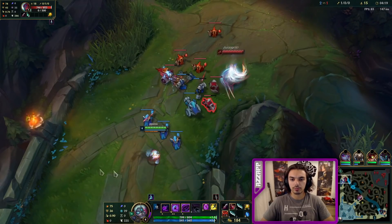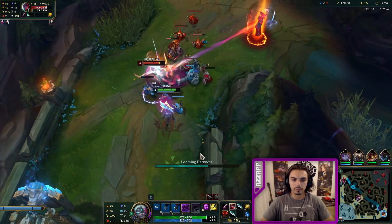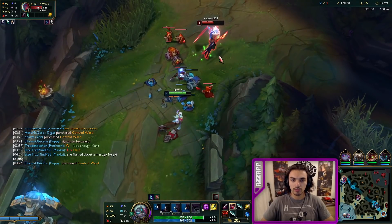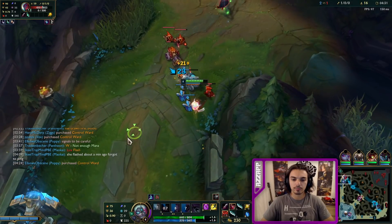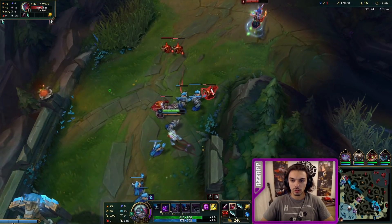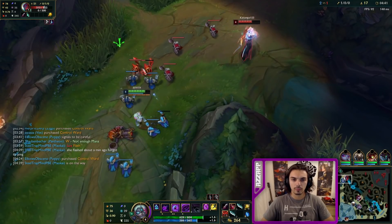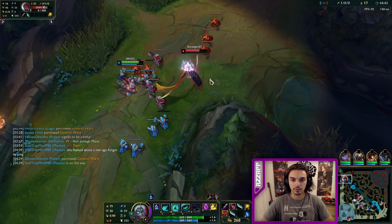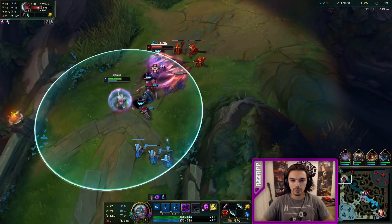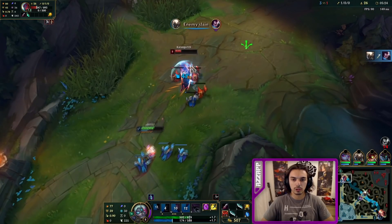I'm gonna look for EQ trades now. I just have to fear him — except I didn't have it. I got him back after a second, so not a terrible trade. That being said, he misplayed that. It's all about tracking your passive here. Fear him back, get away to avoid the trade. Slow him for the auto attack.